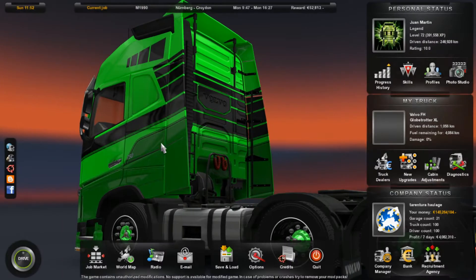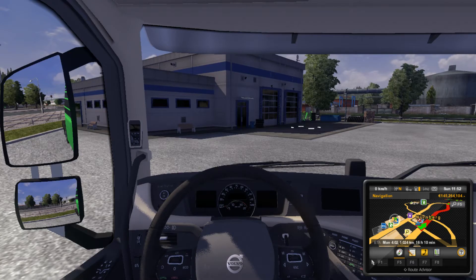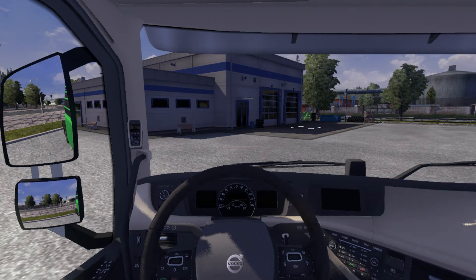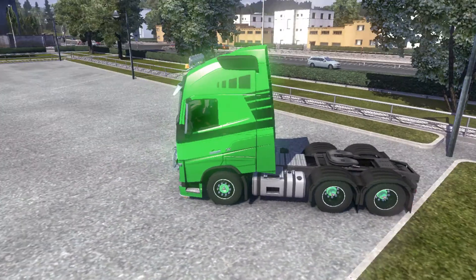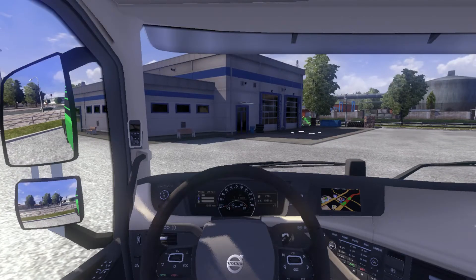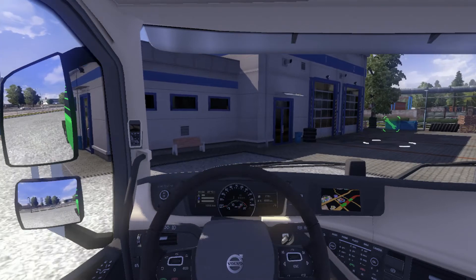There we go. So, driving to see where we are. I'm using my rubbish Mad Cat wheel — I need to get my rig video up actually, of my game setup, and then an updated version because there's something new coming. Let me turn F5 off, right F3 then. Okay, so we are in a Volvo 750 XL of course, so we're just going to drive over here.